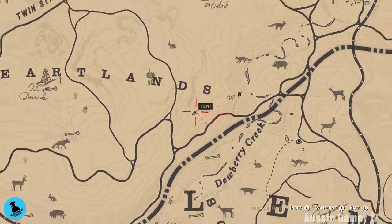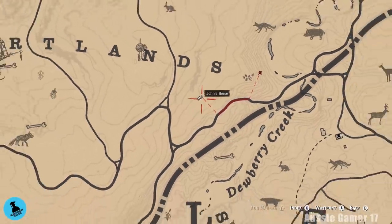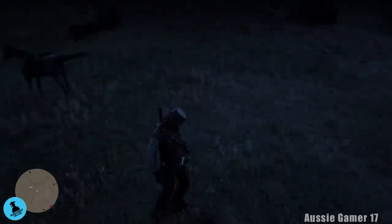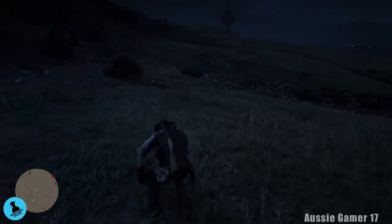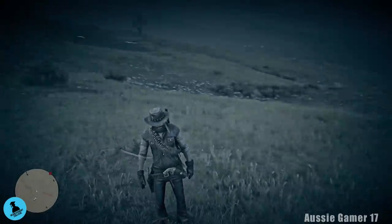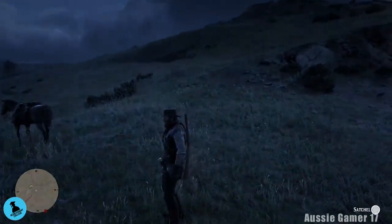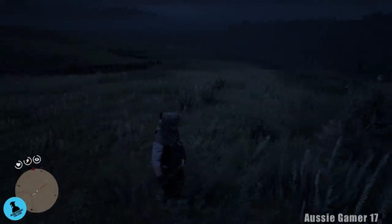Here we've found some more — just moved a little tiny bit northeast this time. Under the DNS of the word Heartlands. Here we go, grab that, and another one here. Is it just two this time? I think it might be. What are we up to — three left. Hopefully we can get them all at the one location now.